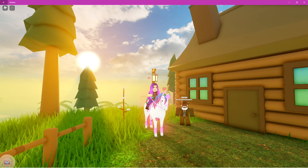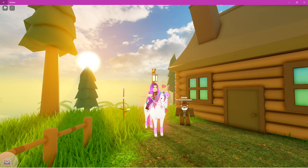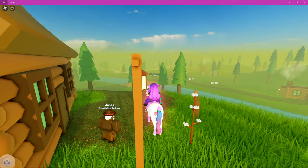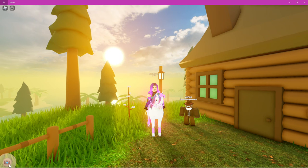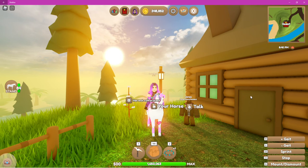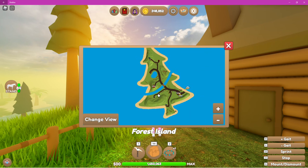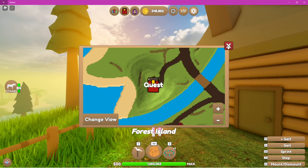First thing is first, you need to get the shovel from doing a quest. The quest you need to do is on Forest Island and it is from Jones. If you are having trouble finding the quest NPC, click on your map and you will see a red book with 'quest' on it — that is where he is located.